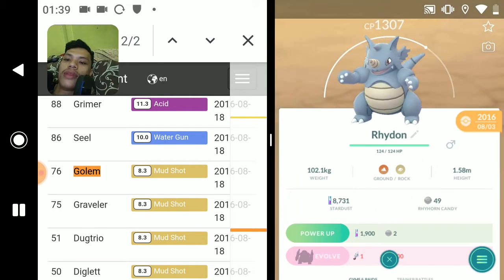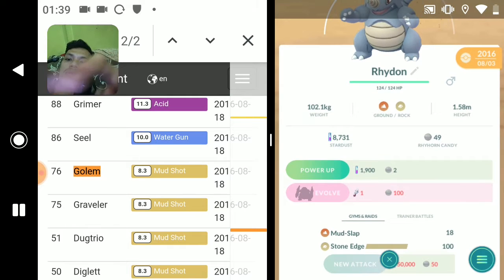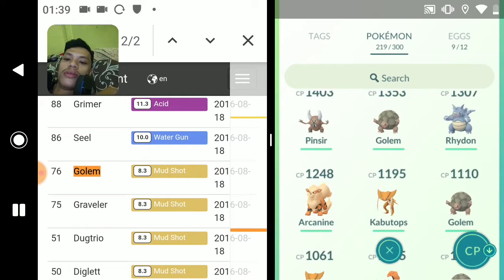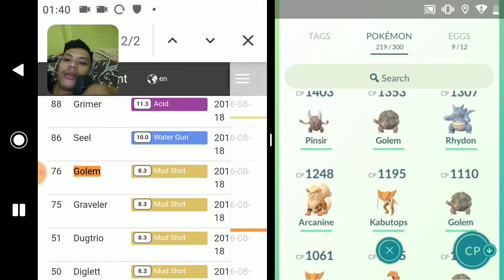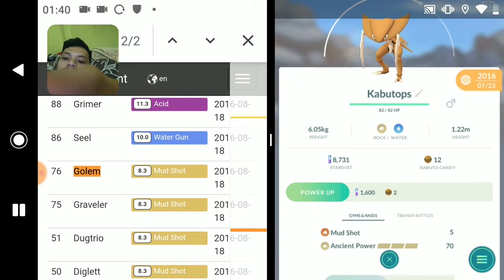It's really hard to see, so let me just show you guys if my Pokemon have the legacy move. I've got Mud Slap and Stone Edge. Another Arcanine - Bulldoze and Bite. Kabutops - Fury Cutter and Stone Edge. Another Golem - Stone Edge and Rock Throw. Another Kabutops - Mud Shot and Ancient Power.